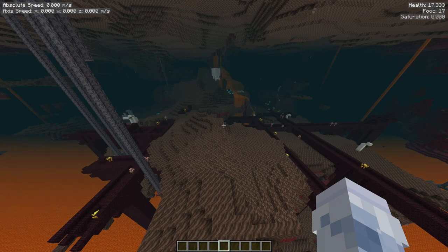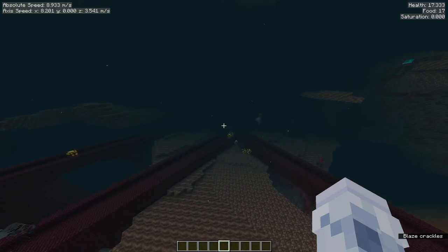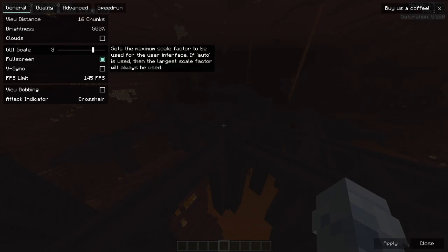Warped forests and soul sand valleys have odd spawning mechanics to limit the amount of mobs that can spawn in them, like ghasts, skeletons, and endermen. Fortresses don't follow this behavior, so if one exists in one of those biomes, the amount of stray fortress mobs like blazes and wither skeletons are typically far higher than in other biomes' fortresses. This behavior can be manipulated even further if we drop our render distance to 4 or 5 — you'll see very quickly the fortress fill up with stray mobs. This can also be done in other biomes' fortresses, but with a weaker effect.